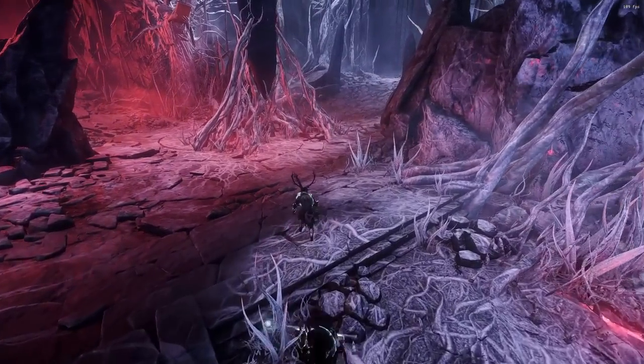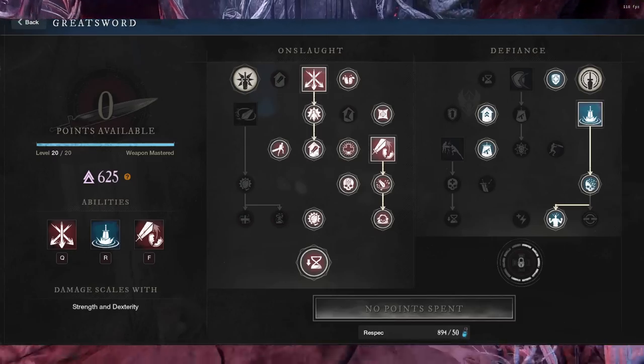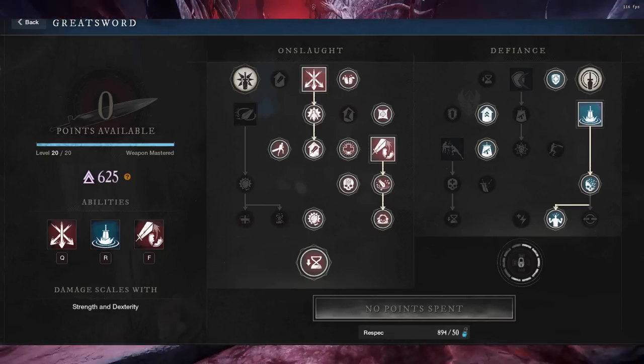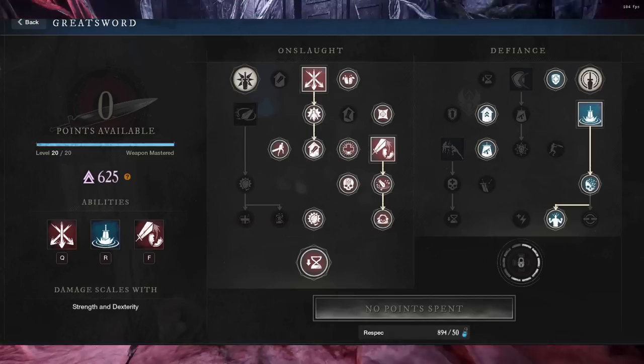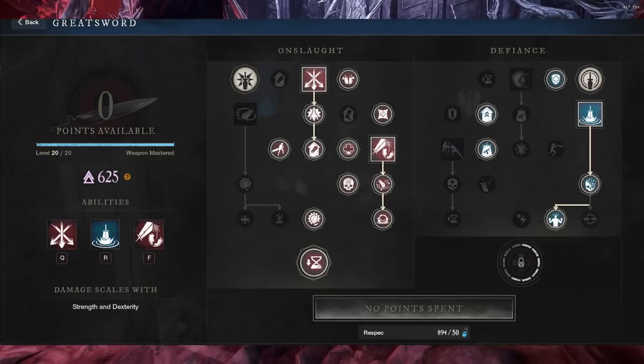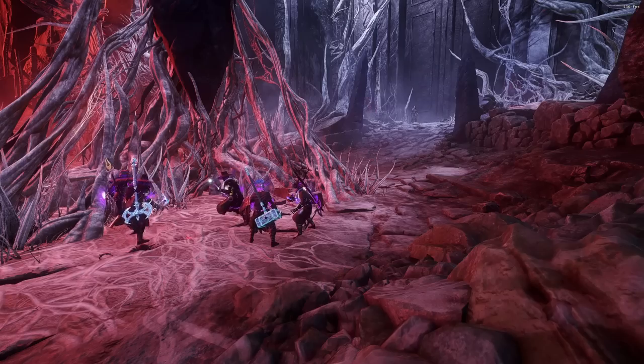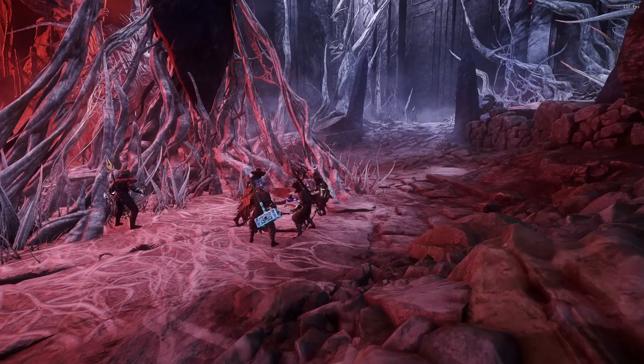So to start off, the Great Sword and Great Axe — these are the Great Sword skills we're going to be running as abilities. We have Crosscut, and we're also going to be running Skyward Slash and Relentless Rush. These are three abilities that are going to help you quite a bit in these dungeons and do tons and tons of damage. So let's take a look at some of the different weapon perks we're going to want with our Great Sword.